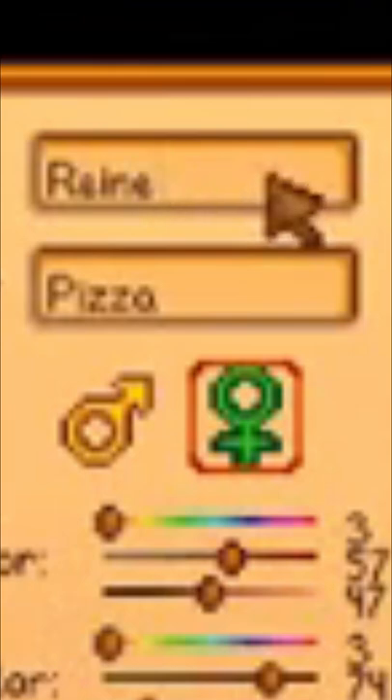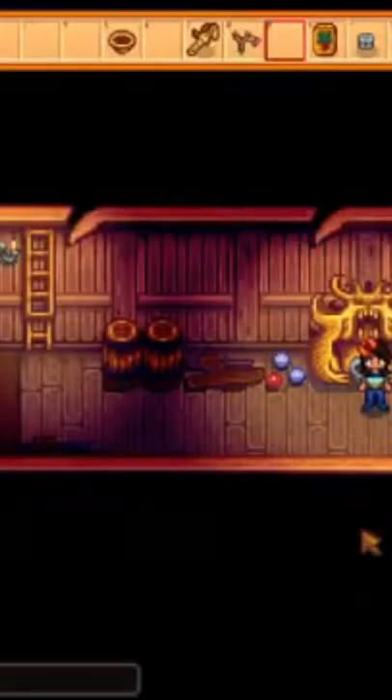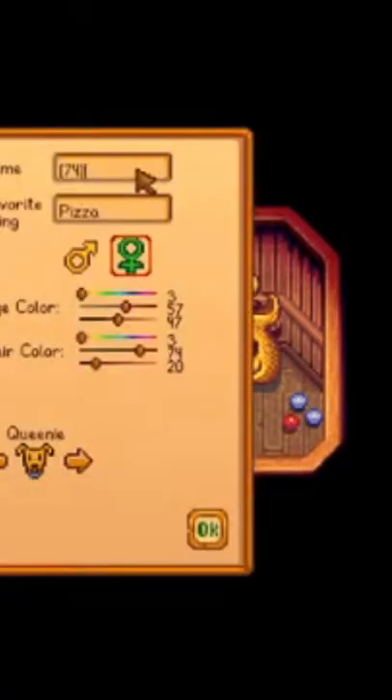Let's attempt to change my name to a few item codes. Let's do 74 and see if it allows me to. Oh, Concerned Ape is mad that you're cheating. Concerned Ape, I'm not actually mad, have fun. I'm going to go ahead and add the other item code, 166. What kind of name is that? Seems fishy.